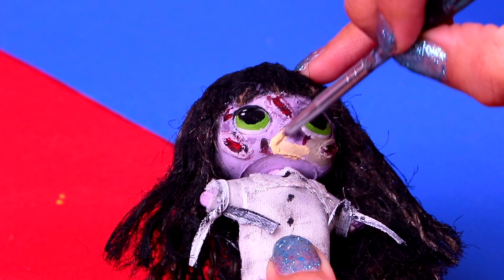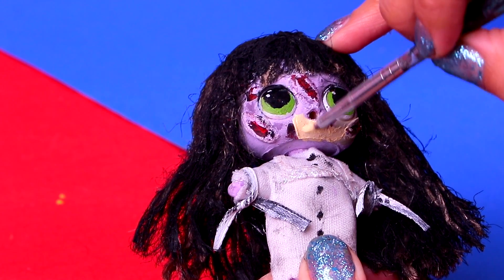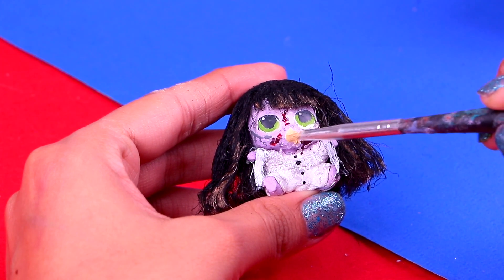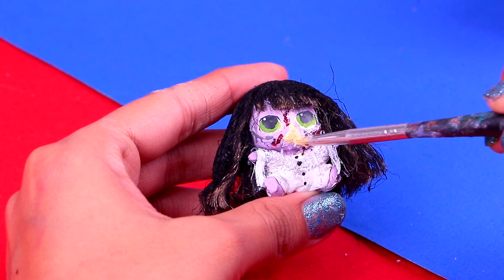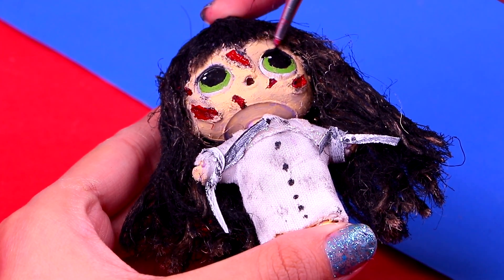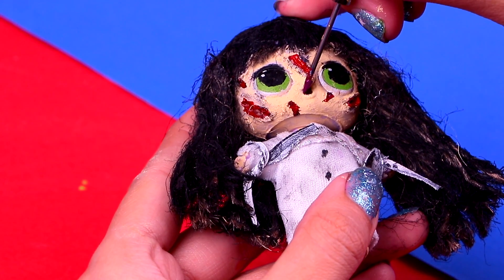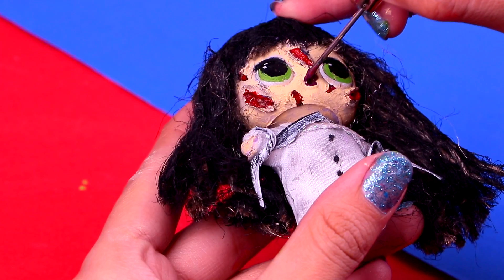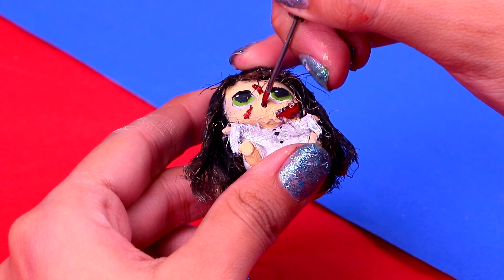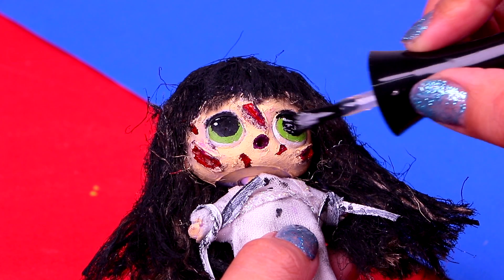Now we're going to give her skin a more realistic finish with pale peach acrylic paint — this way her skin will look weird but she'll still look human. Be careful not to paint over the details like the scars or the area around her eyes. Do the same for the little sister: paint all of her skin, not just her face — also her feet, hands, and legs. Then outline her eyes with black paint and an extra thin brush. Once the paint is dry, paint her lips with a dark shade of red like garnet — you can use a modeling tool if it's easier. With the same garnet acrylic paint, paint the lips of the little sister too.